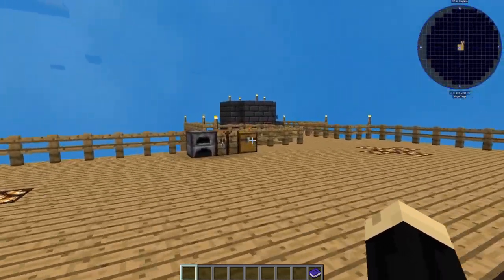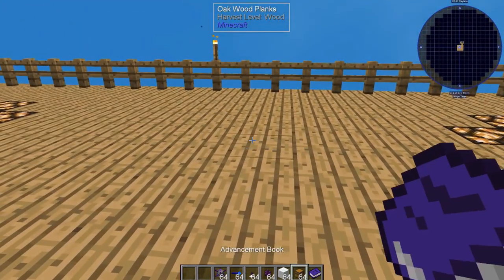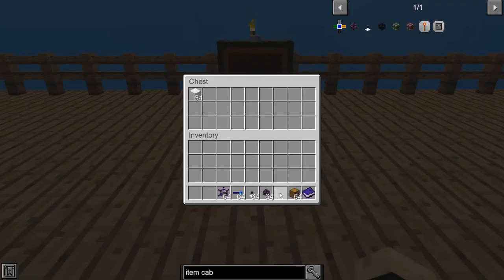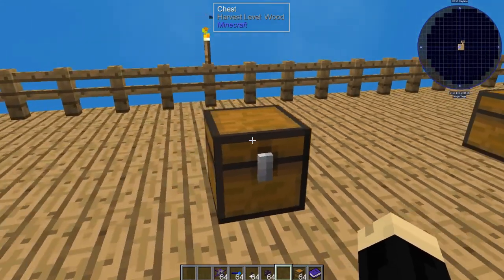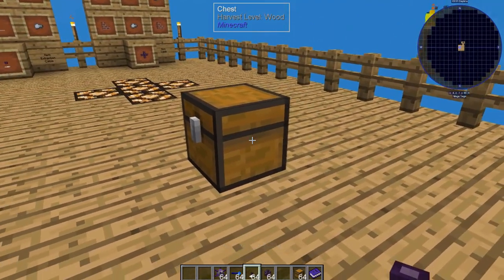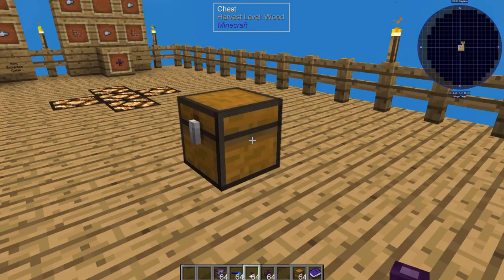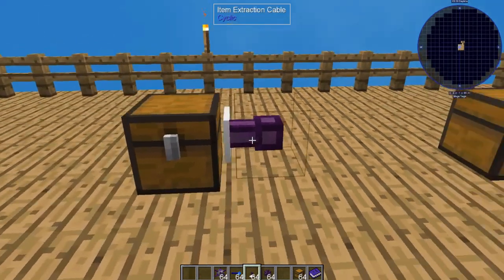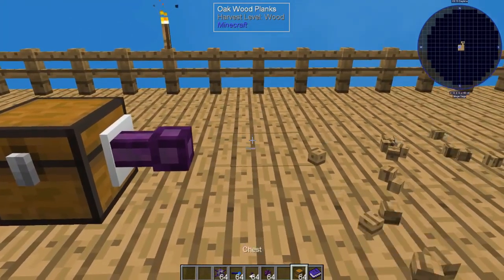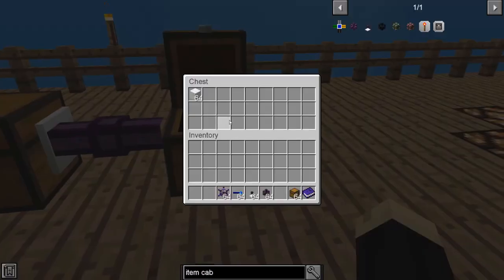Let's go over here and grab our supplies. We're going to do the wired version first — set ourselves down a couple of chests. As a test subject, we're going to put some white wool in that chest. Now we're going to put down on the side an item extraction cable. If you just right click, it's going to open the chest; you want to hold the shift button down and then right click. That opens the item extraction cable, and that will move items from one chest to another — you can see them disappearing and now they're over here in this chest.